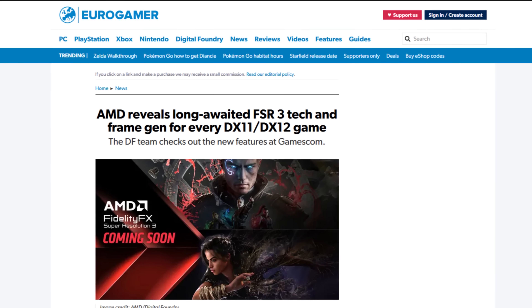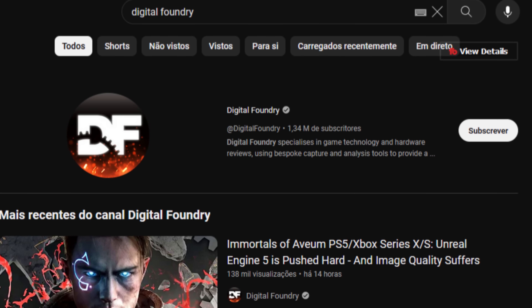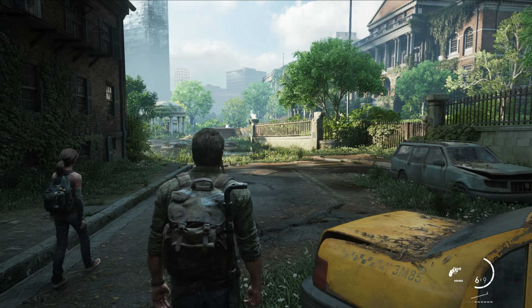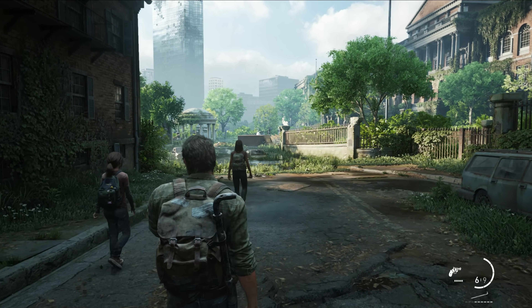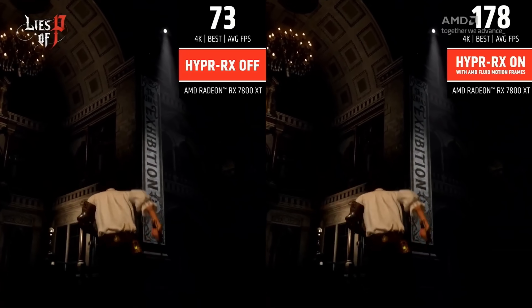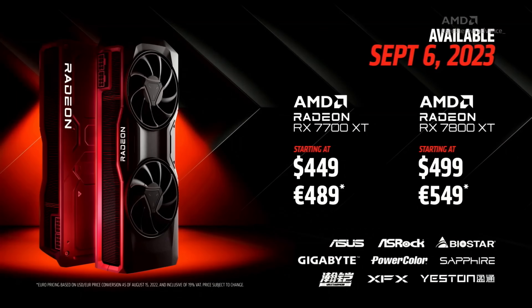Even well-known people in the industry — for example, the Eurogamer webpage, which you may know from the YouTube channel Digital Foundry, who usually tend to lean more toward the Nvidia side — the FSR3 demos with Forspoken, Immortals of Aveum, and even running in The Last of Us using the fluid motion feature with the RX 7000 series in DX11 and DX12 titles. Even they said it was good in terms of picture quality when comparing to DLSS3, so things are actually looking good.